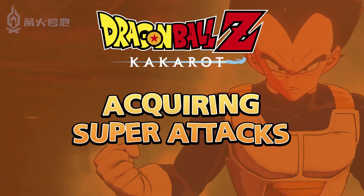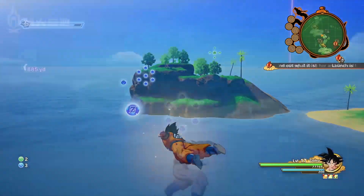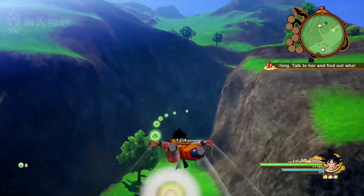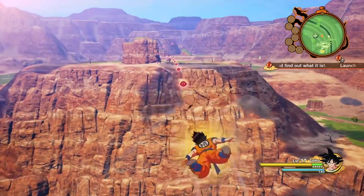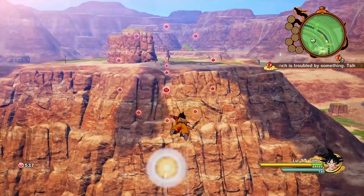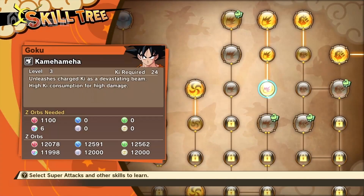Searching through areas and collecting Z-Orbs is essential for acquiring super attacks. You're able to collect different Z-Orbs throughout the game — colored Z-Orbs are typically found in areas that are related to their color. Once you've acquired the necessary Z-Orbs, open the character's skill tree and unlock slots to acquire new special attacks or power up existing ones.